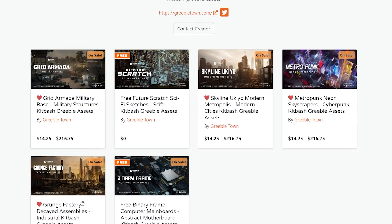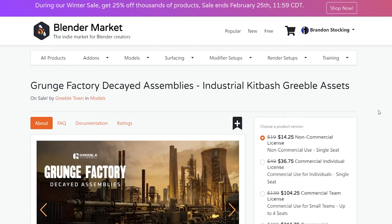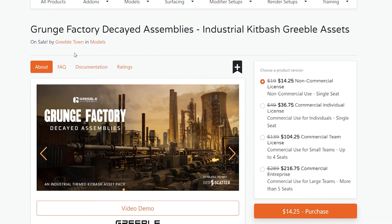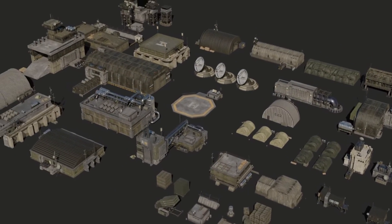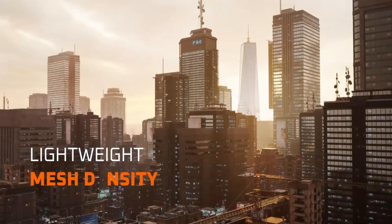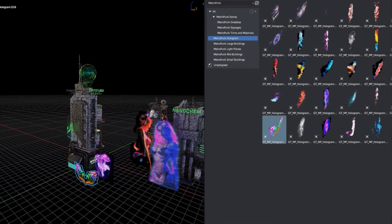They're very efficient for really large scenes, and there's just a lot of assets in each pack. There are two free packs you can get anytime. I highly recommend picking up the rest for anyone who does sci-fi or futuristic scenes — they're awesome. Click the link below to check them out. A tiny commission goes to support this channel if you use that link, and it really helps at no cost to you. Stay tuned for more Blender Market finds to pick up on sale this week.